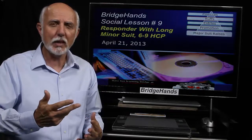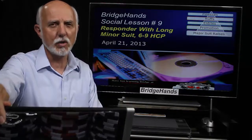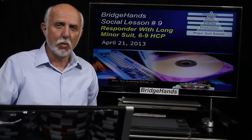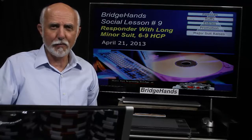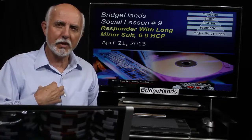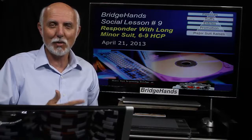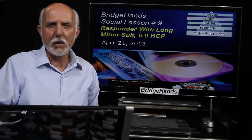First, we'll take a look at the prerequisite. You'll recall, like in our last lesson number 8, we have scenarios where we're not in a part score in a contract rubber bridge format. If we happen to be in a part score — say we have a 60 leg and only need 40 points — partner opens one heart, we have a doubleton heart, we'd probably just bid two hearts, make our game, make our rubber. But not so today — we're looking at when we do not have a part score.